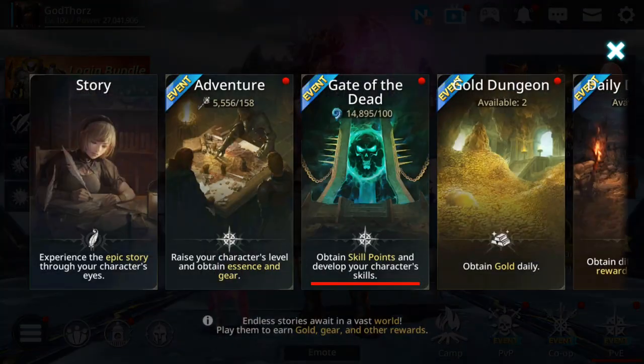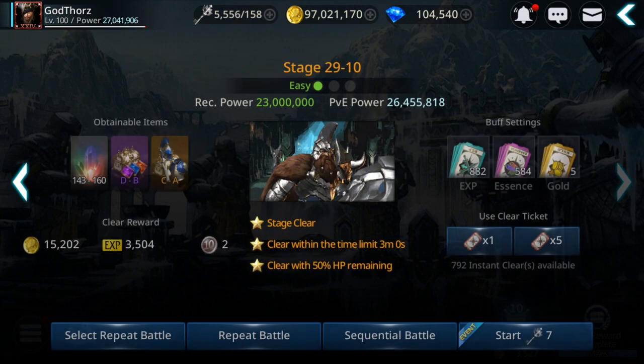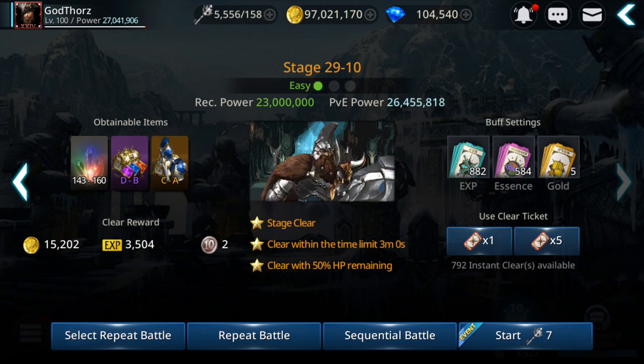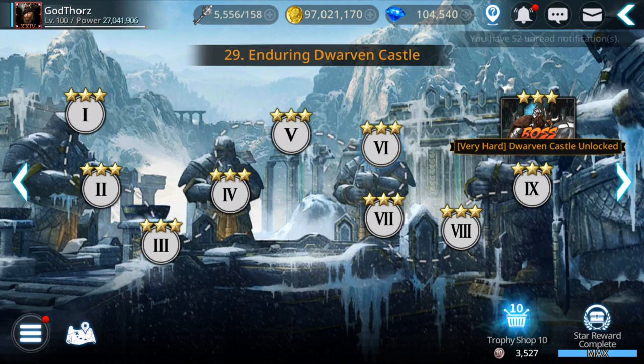Another way is when you farm magic sites - the areas you reform. Magic sites can drop gear from rank B or C to B. Boss monsters in those areas drop gear from rank C to A, but this costs more keys, so only do that if you have lots of keys. So farming is another way.